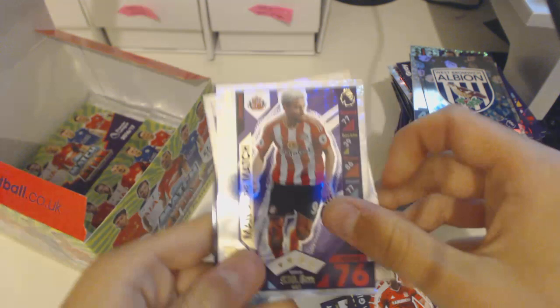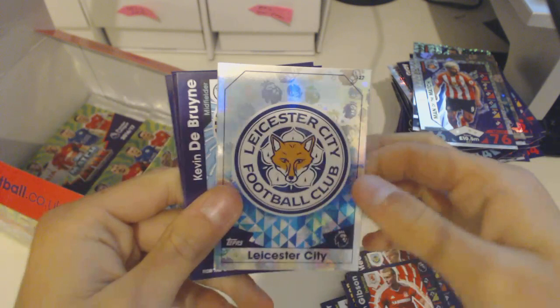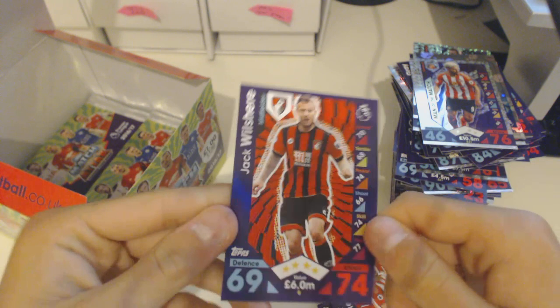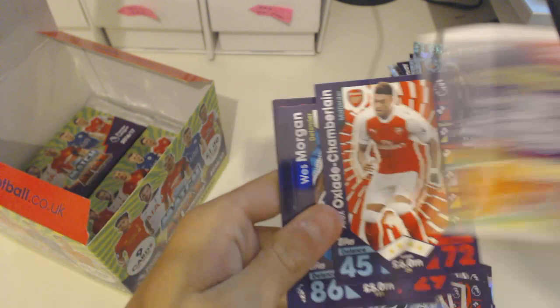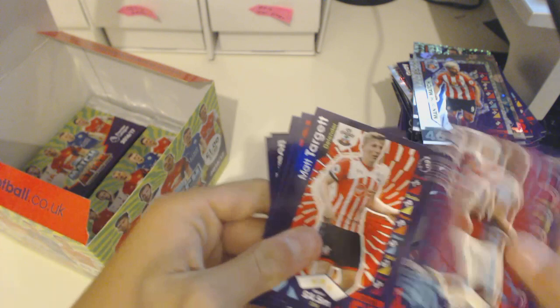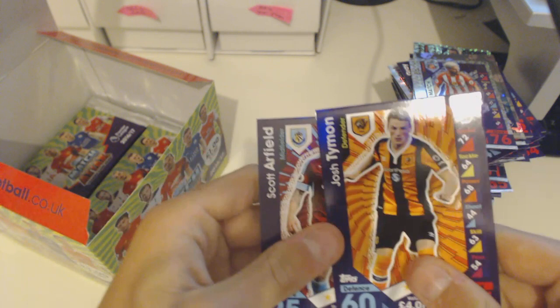Charlie Austin, Leicester City, Memphis Depay, Mossaku, Matic, McArthur, Lee Catamole, and Jack Wilshere — now obviously at Bournemouth. Funny how his Bournemouth base card is at Bournemouth but his addition card is as Arsenal — ridiculous. Also Swansea badge, Oxford Chamberlain, Wes Morgan, Andre Ayou, Target, Coleman, Hennessy, Timon, and Scott Arfield.